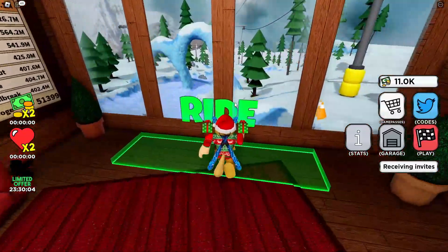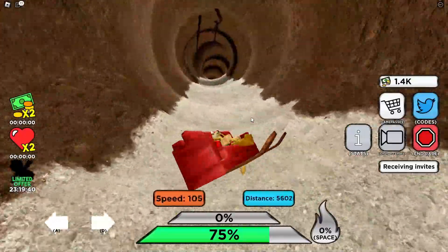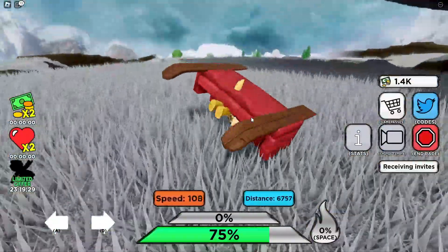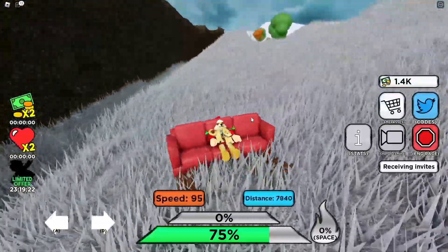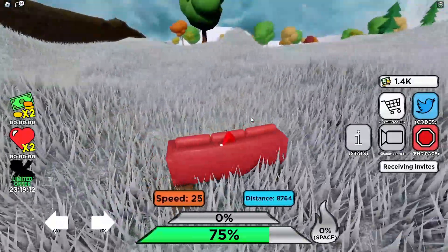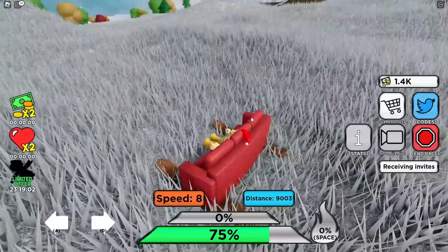I've almost got enough money so I'm going to do one more ride. I managed to get down into the tunnel again with 75% health left on my couch sled. I really do not like the couch — it has a mind of its own, goes in all kinds of weird directions, gets stuck on everything, and is very difficult to steer. The other sleds you can easily maneuver around, but this one only goes where it wants to go. Am I gonna get stuck here? I don't have my booster to get out — I think it's gonna be the end of the run.